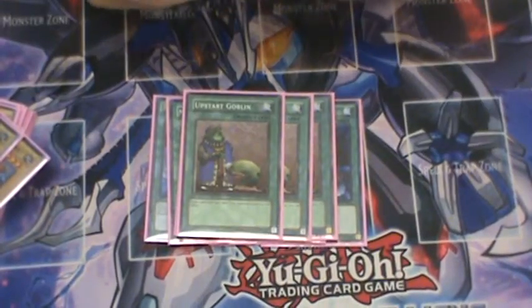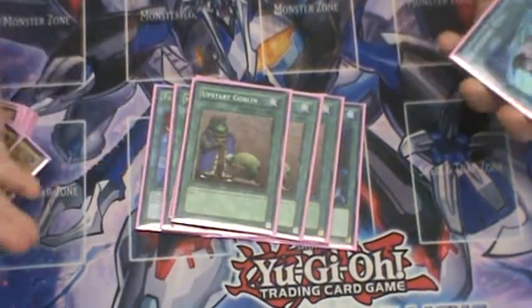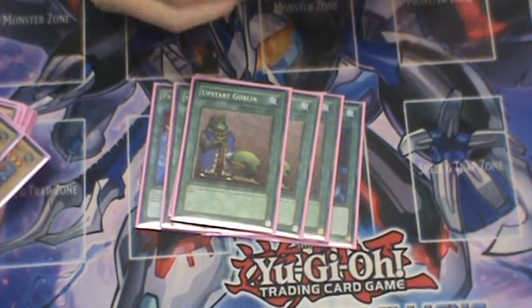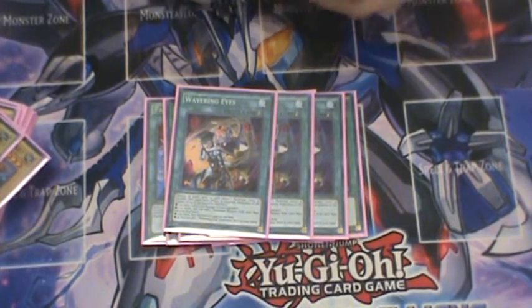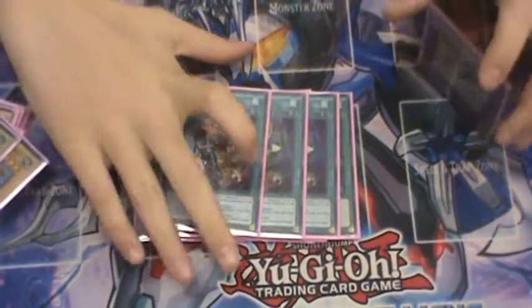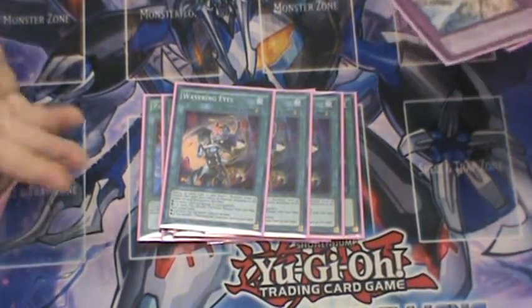Next I'm playing Triple Upstart Goblin. A lot of people are playing it, and I may consider cutting it if I go for a more non-traditional build, but it gives you advantage sometimes. Triple Wavering Eyes is definitely needed at three in this deck. Resolving Wavering Eyes for four is going to gain so much advantage that you'll have another one waiting for your opponent to walk into again. Setting this alongside multiple back row is very strong — once your opponent sets that other scale and you have two more scales, unless they have a Damage Juggler or another Wavering Eyes to negate, it's pretty much over.